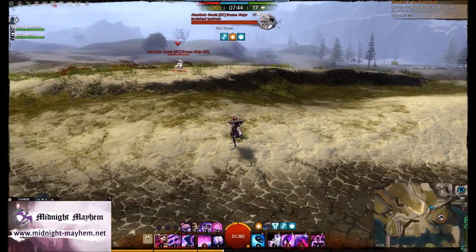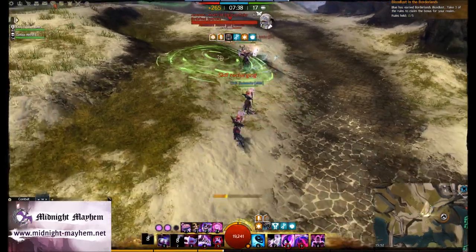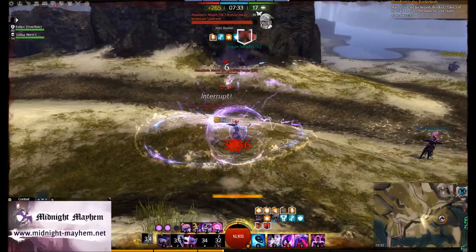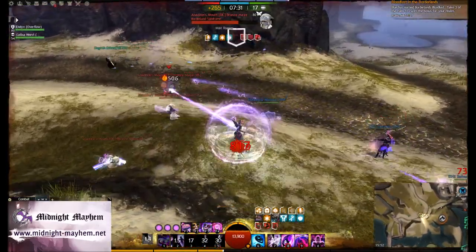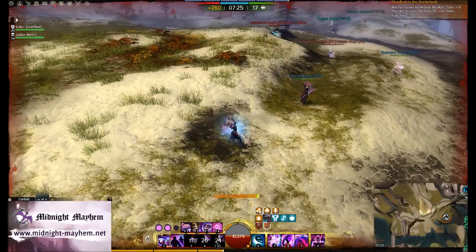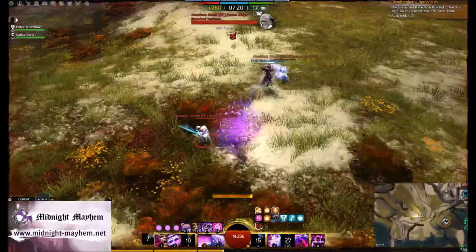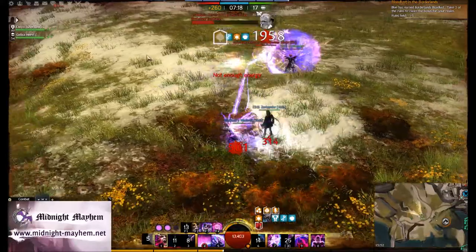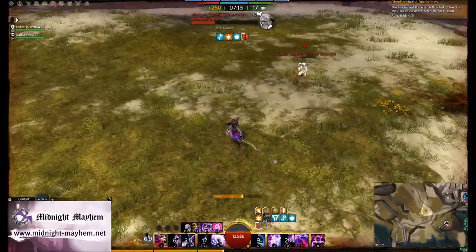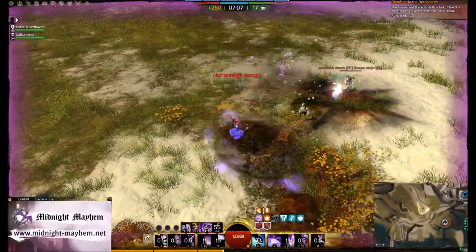To fully understand the problem when I was fighting the engineer in the last clip, let's look at the fight with a mesmer in this clip. He is a greatsword shatter build, while I am a staff — not really a shatter build. This means my opponent operates on two extremes of range: close combat while immobilizing me, and extreme long range. The build I am using uses staff, which is a short range weapon.